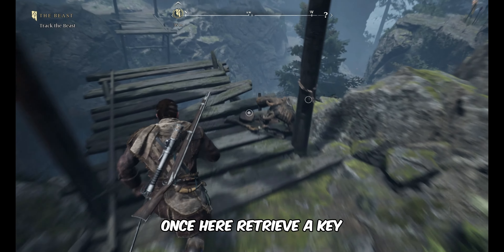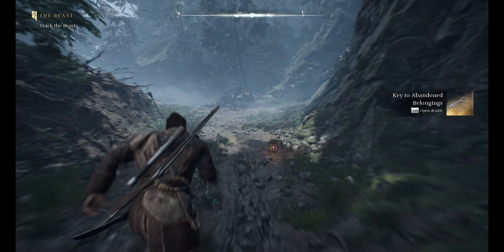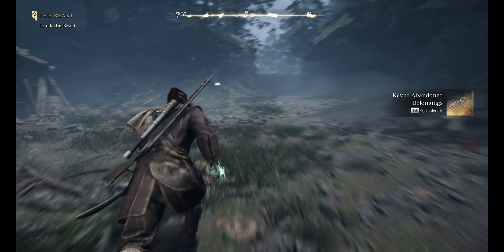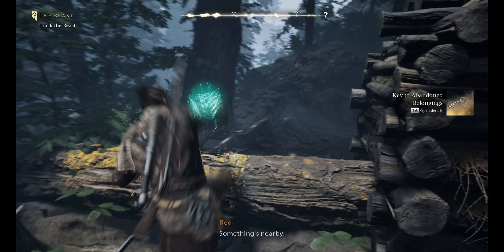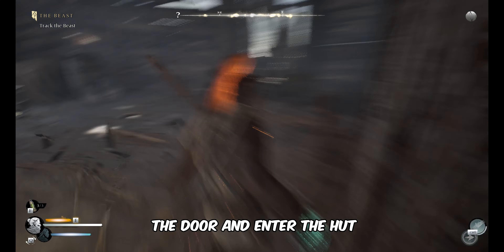Once here, retrieve a key from the wooden bridge. Use the key to open the door and enter the hut.